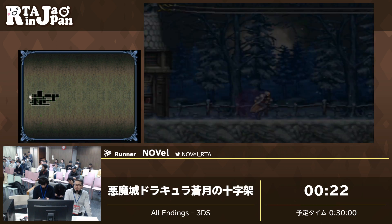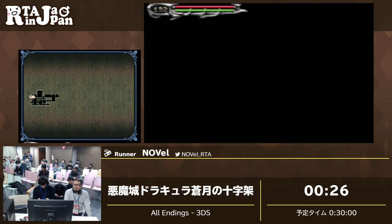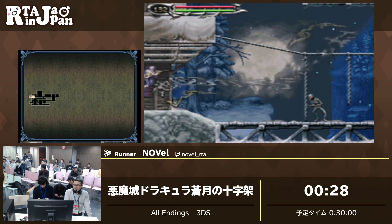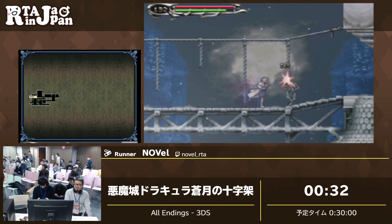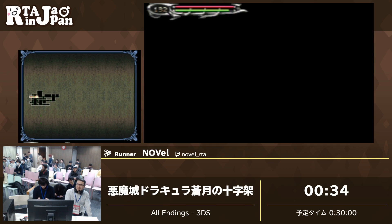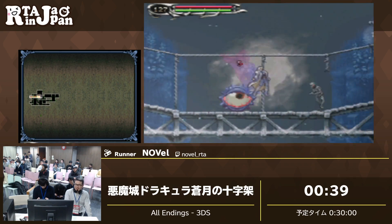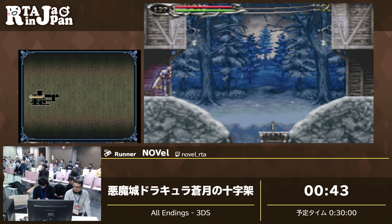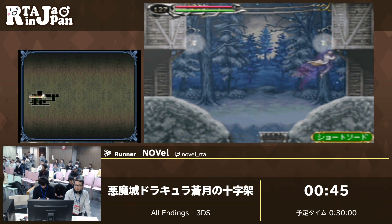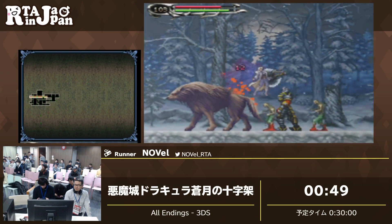じゃあ始めます。3、2、1、GO。えっとまず開幕チュートリアルですね。基本的には3色ですね。信号と同じ3色あるんですけど、バレット、ガーディアン、エンチャントとなって、バレットは攻撃ソウルで、青がガーディアンソウルです。行動に対しての有効なソウルを選ぶことが重要です。黄色のエンチャントというのは自分の走幕の能力を上げるのが基本のソウルになってます。この先の場所でアクスアーマーが4体いるんですけど、そいつからアクスという武器をドロップしたら50秒くらい短縮できます。